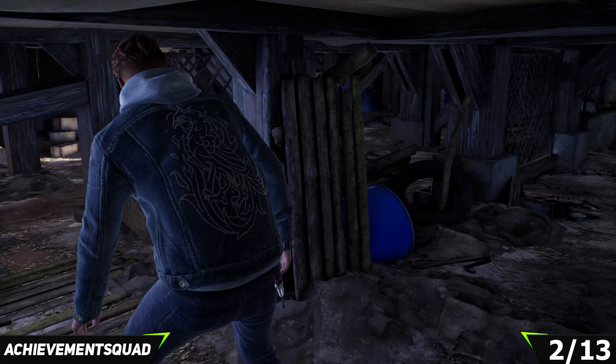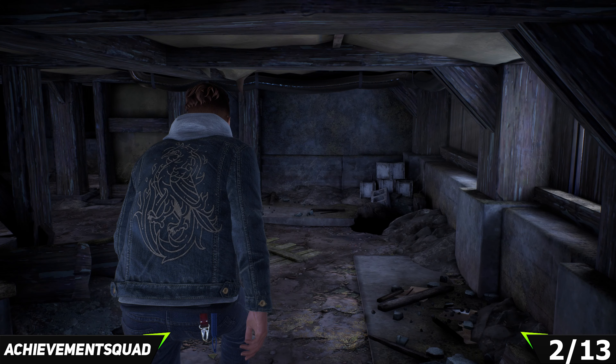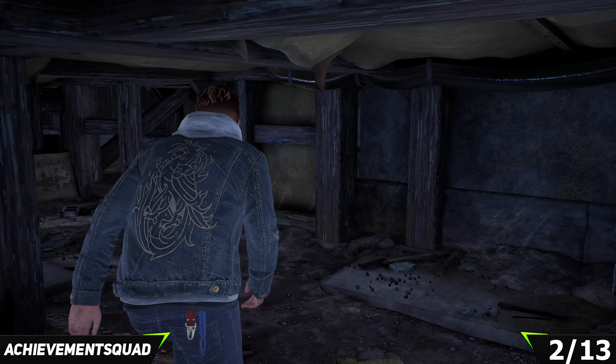Once you've progressed a little bit further forward, you'll be playing as Tyler. Look to your left and you're going to see a very similar looking box. On top of that box you're going to find goblin number two, which is the second part of the first collectible.